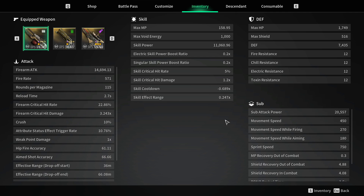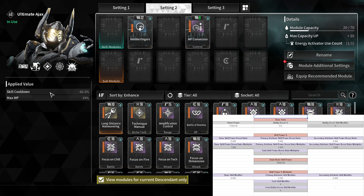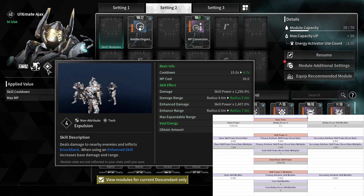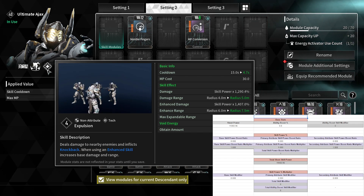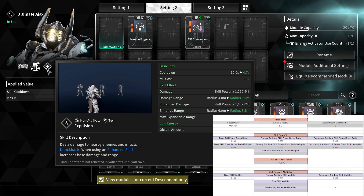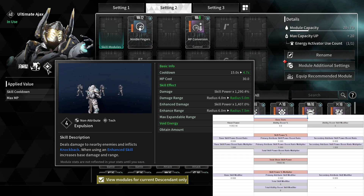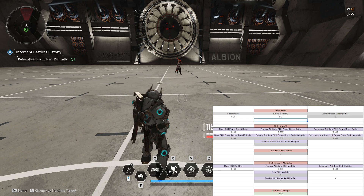To calculate the base damage of an ability before we apply any skill power, skill power multiplier, or power boost ratio, we take our sheet power of 1160.96. The other number we need is on the ability itself — it says 'skill power times' and then a percentage. I'm not calling it skill power because it is sheet power; it has nothing to do with your skill power percentage. To get the baseline damage we take our sheet power and multiply it by that percentage. Let's plug these numbers into the spreadsheet.